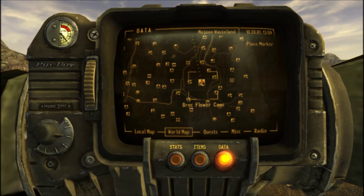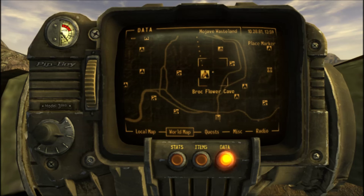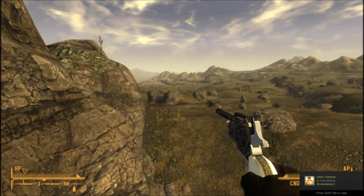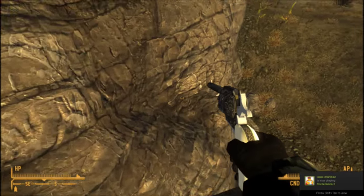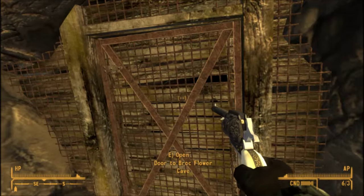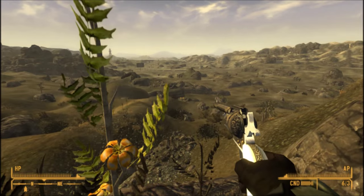Once you're here, make your way to the Brock Flower Cave. It's actually called the Brock Flower Cave because there's this silly weed outside the front door. It's pretty funny because if you pick that weed and it's no longer there, would it still be called the Brock Flower Cave? Anyway, back to topic.